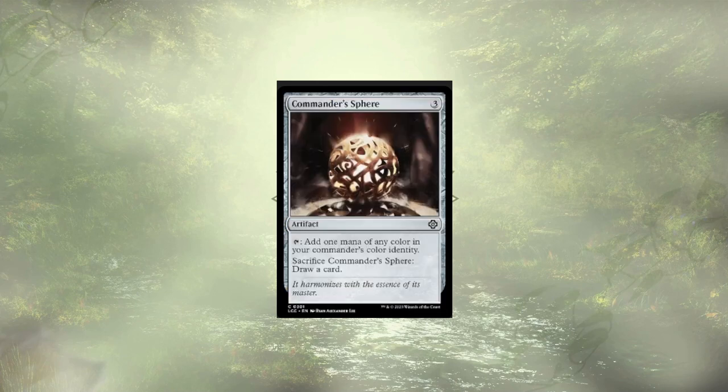Commander Sphere is on the chopping block once again. The format definitely feels like it's speeding up, even outside of CEDH. Paying 3 mana for a rock that taps for 1 just feels a little too slow, and this is especially true in decks where you're only running 2 colors.